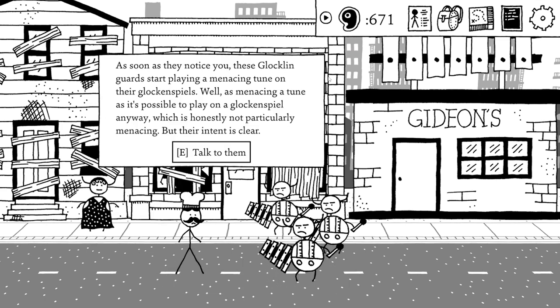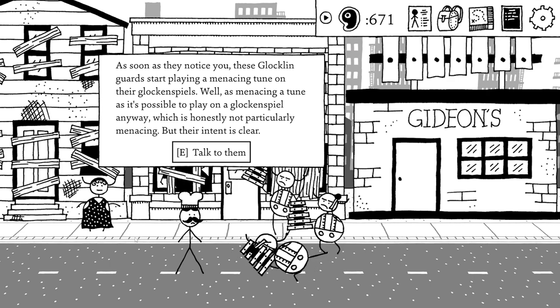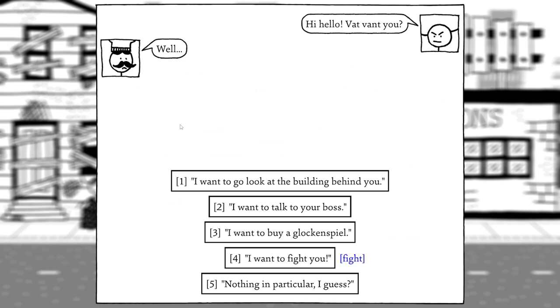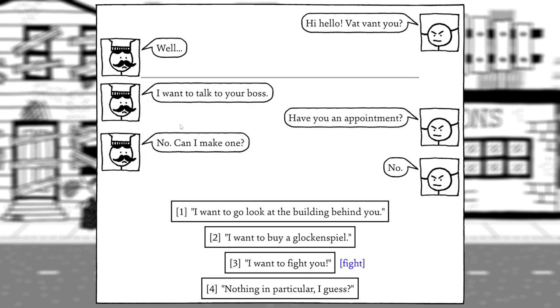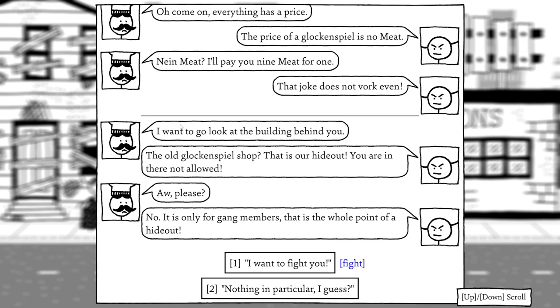At the Glocklin hideout, guards start playing a menacing tune on their glockenspiels as we approach. We try talking to them — they won't let us in without an appointment, won't sell us a glockenspiel ('the price is no meat'), and call it their hideout not a shop: 'You are not allowed in there. It is only for gang members. That is the whole point of a hideout.' We decide to fight them.